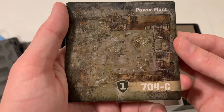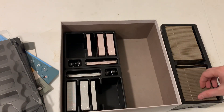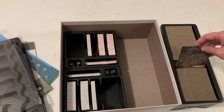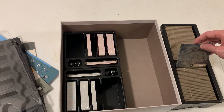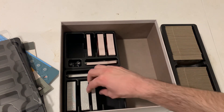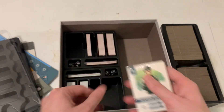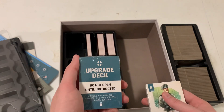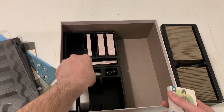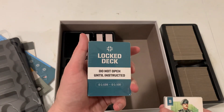If you want a better look, this is the bombed version. The tiles aren't really ordered like A, B, C sequentially, so you'd have to hunt them down to find what you need. We have some unit cards in one deck. There's an upgrade deck — do not open until instructed. I think that's for the campaign. There's also a lock deck — do not open until instructed. They really don't want you to, so maybe I won't open those.